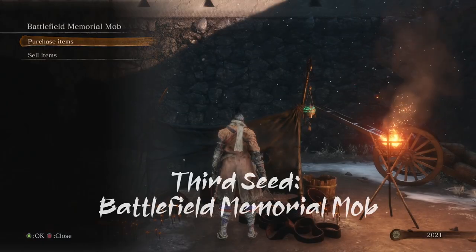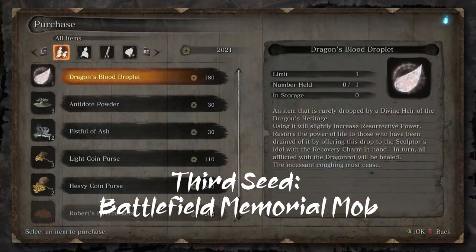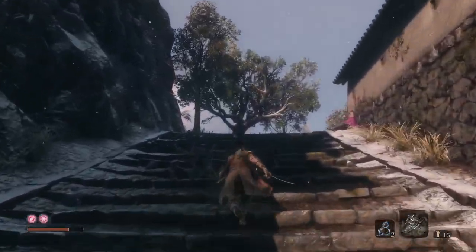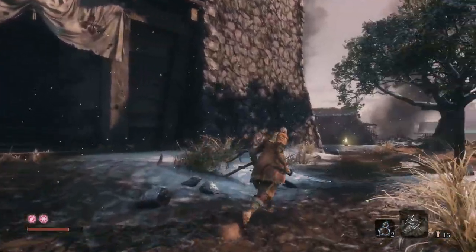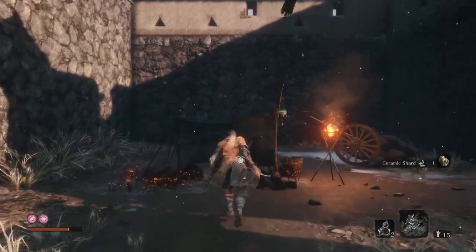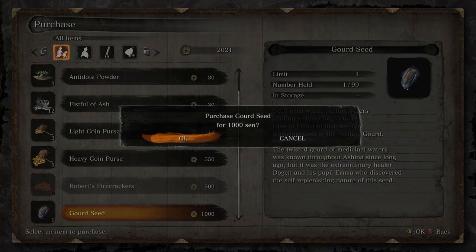The third one is available from the Battlefield Memorial Mob Merchant, who is accessible after you beat Oniwagyoubu. Head up the stairs leading up to the keep, turn right, but instead of going inside to meet the tengu, head past the door and turn left. The merchant will be up the stairs and the gourd seed costs 1000 sen.